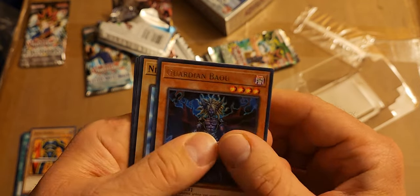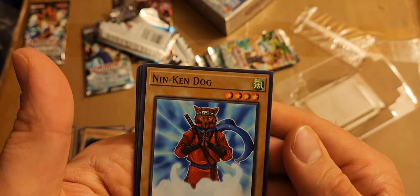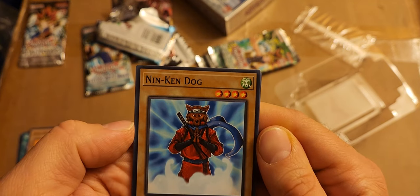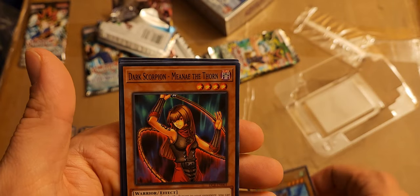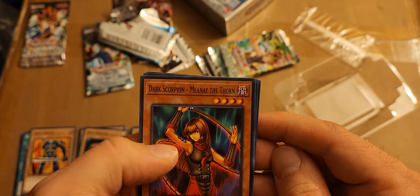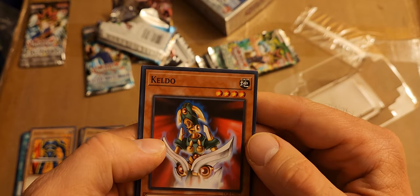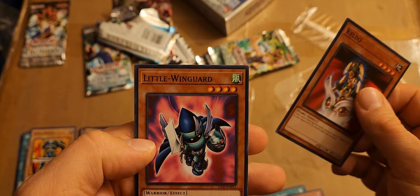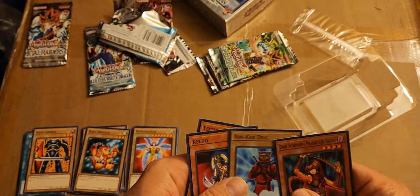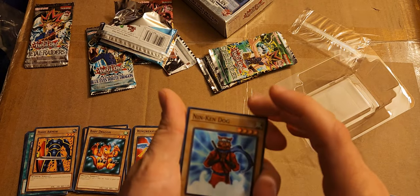Guardian Bow — don't know that one. But who is this — Nin Ken Dog? Oh man, that's awesome! Dark Scorpion — looks like a Harpy Lady but it's not. Keldo — just a machine called Keldo but it's a fairy. Little Wingard — looks like the dark mage from Final Fantasy. Clearly Nin Ken Dog is the OG MVP of this pack — it's a ninja that's a dog, that's freaking awesome.